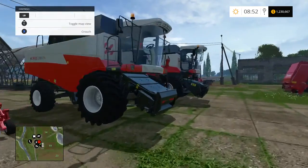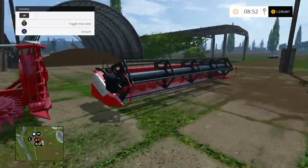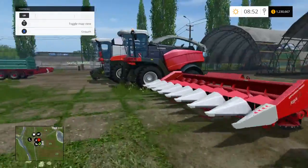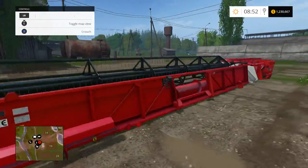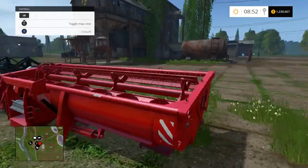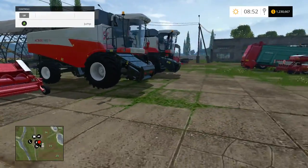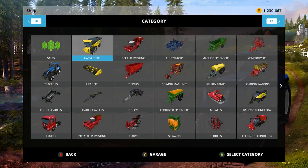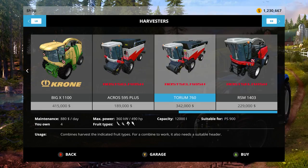Next I want to go over the harvesters and forage equipment that came with the DLC. You have a corn header, a smaller combine header, a grass cutter, a canola and barley header, a bigger header from the DLC, and a pickup attachment for grass. The Acros 595 Plus is $189,000, 325 horsepower, and holds 9,000. It hooks up to the smaller header, though the horsepower does limit some applications.